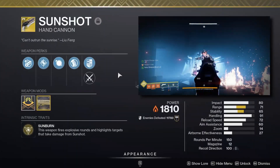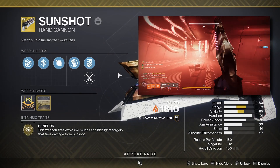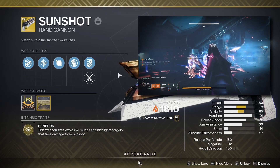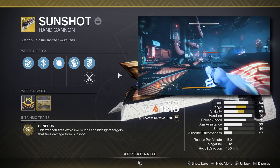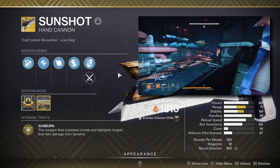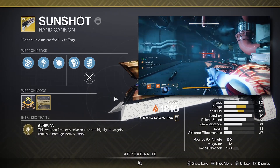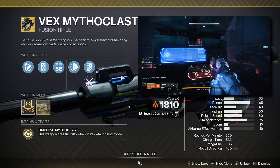For the weapons, the first I'd recommend is Sunshot — in my opinion one of the best solar primaries this season. Sunshot is already a monster for add clear, as getting a kill automatically generates a chaining solar explosion. Paired with Race of Precision and Ember of Char, you can clear an entire room from just one kill. It's also an exotic hand cannon and benefits from the recent hand cannon buff, allowing it to shred majors. It's an absolute must for this season and something I'd recommend with basically any solar build.